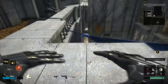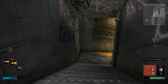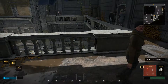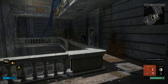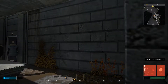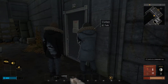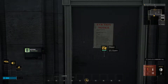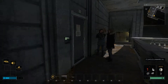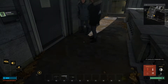Done that, done that. Oh, there's another drawer — with another biocell! Those are useful. Shut the wall panel so bad guys don't know it's there. And onwards — alright, so we need to go to the bookshop.